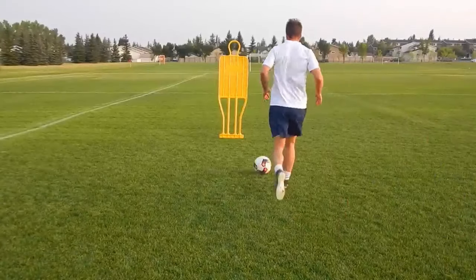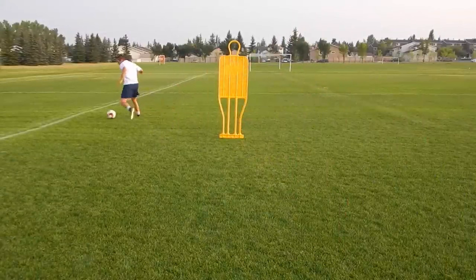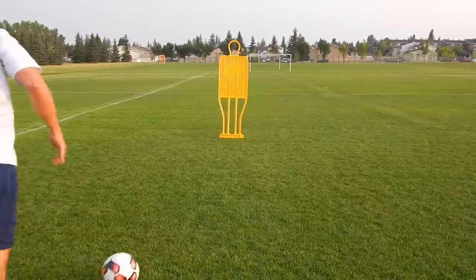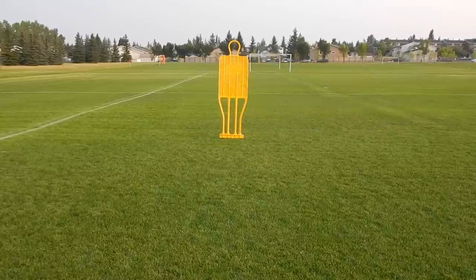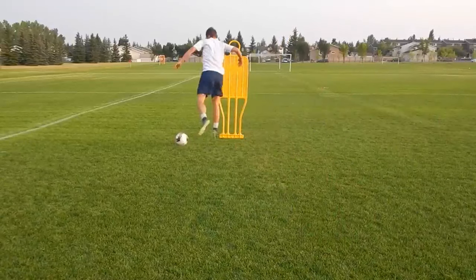Move number three is an outside skip. This is a move I use all the time when I'm playing. Instead of the change of direction where you were taking your touch at about a 45-degree angle, here you're going at a 90-degree angle, basically avoiding the lunge of the defender — getting away from him and then quickly moving past him.